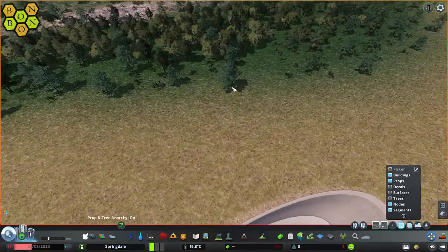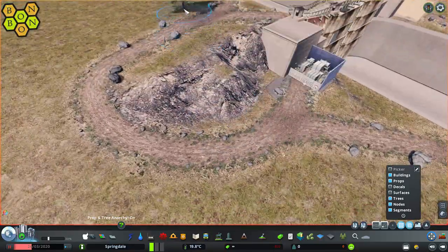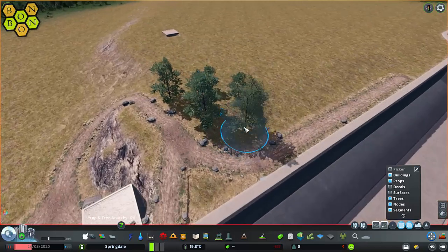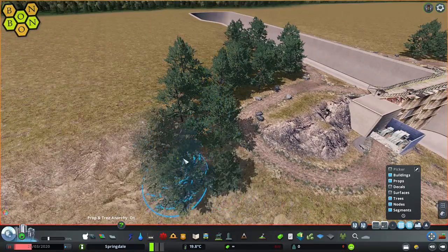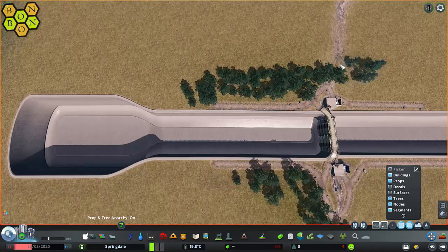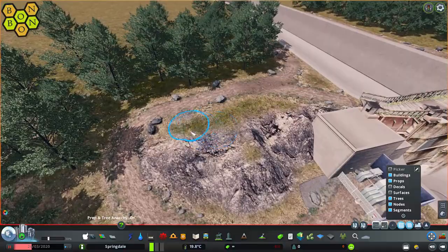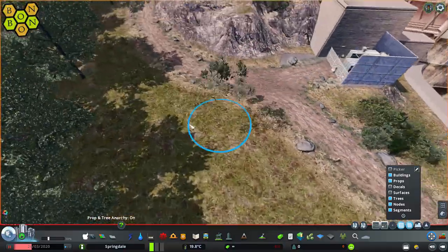Right, we'll do a little bit more detailing — going to grab some trees, just some lying around here, using MoveIt to clone these in and dot them around. This is literally just for the screenshot aesthetics — I wouldn't advise just doing this randomly, but I want a nice thumbnail for the video. We'll grab some of these tufty bits of foliage as well, clusters of bushes.